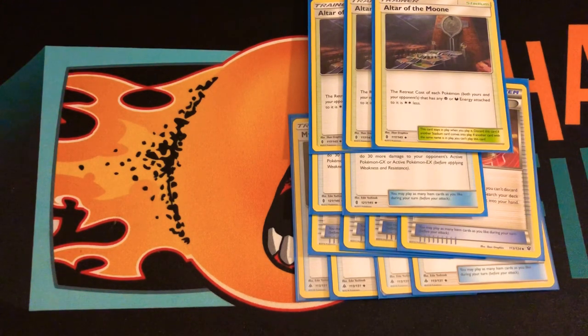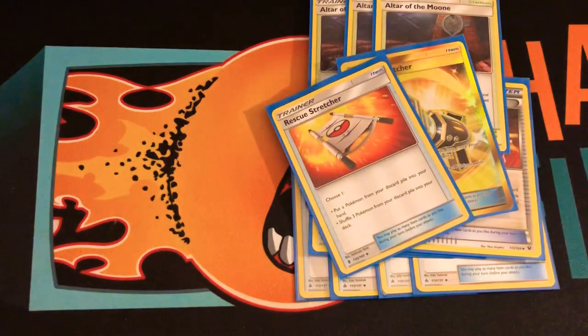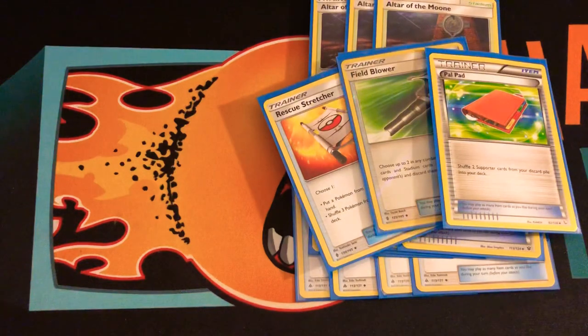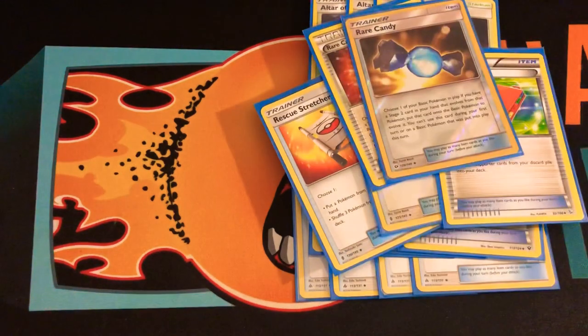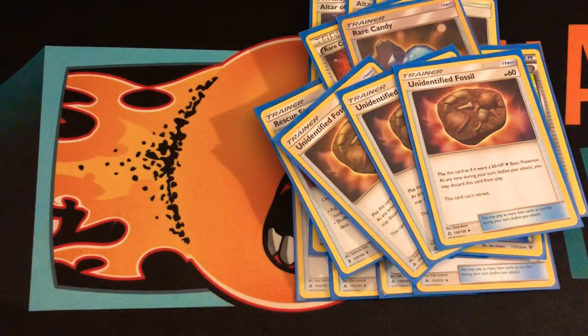Malamar is actually three retreat, so I'll probably have to discard one. Gengar is two. Counter Catcher is because if they knock out a Gengar I'll be three prizes behind, so I can Counter Catch anything and retreat with Altar of the Moon and knock out whatever they have active. One Rescue Stretcher so I can get my Malamars or any other Pokémon back. One Field Blower — I wish I could play two but I need the space. One Palpad to bring supporters back from the discard. Two Red Candies and three Unidentified Fossil because I want to get at least one Omastar out.